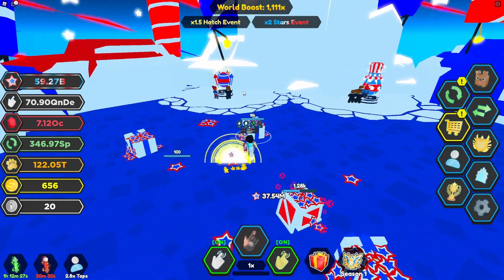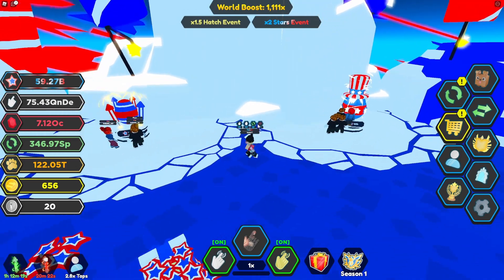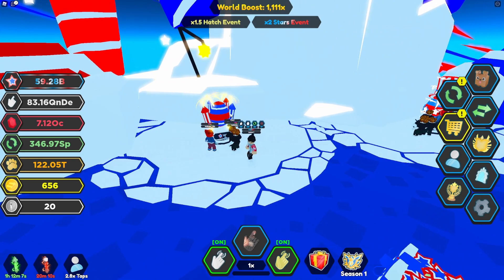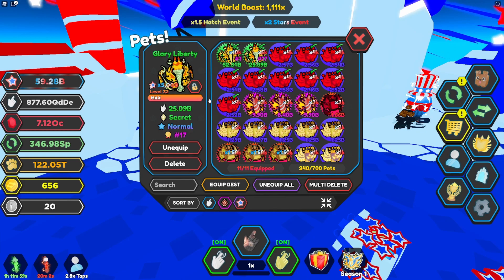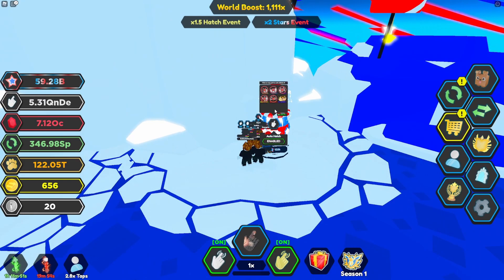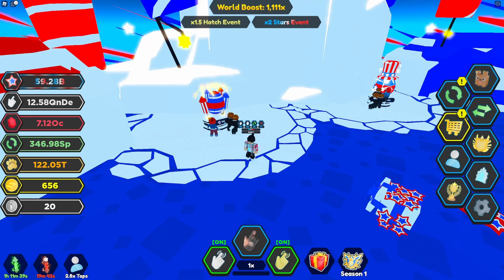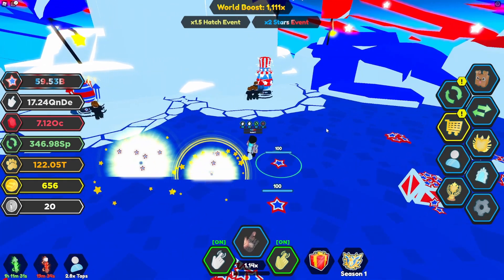Let's look at both eggs. This cheaper one costs 100 and this one costs 125k. Depending on how much you've grinded, you'll need billions to AFK the bigger egg for a good while and upper millions for the lesser one. The lesser egg contains the secret called the Glory Liberty — it's a 1 in 50 million chance to drop. The bigger egg contains the Freedom Eagle, which is 1 in 100 million. Hatch whichever egg you can efficiently do without running out of tokens very quickly.